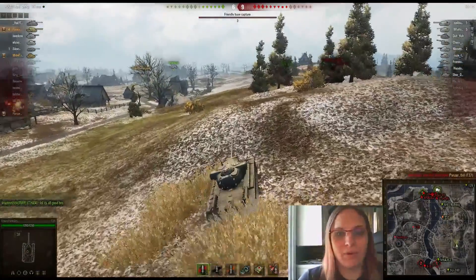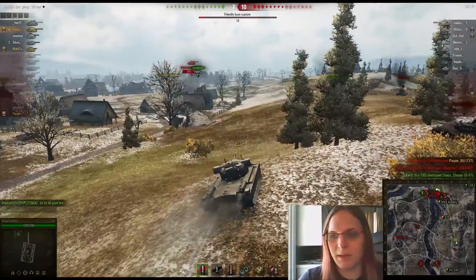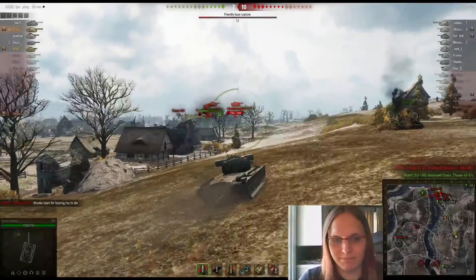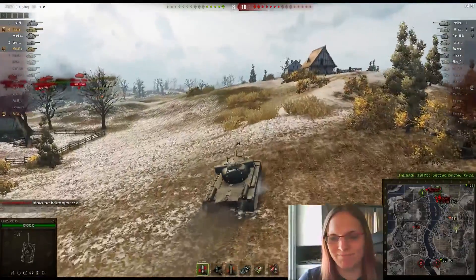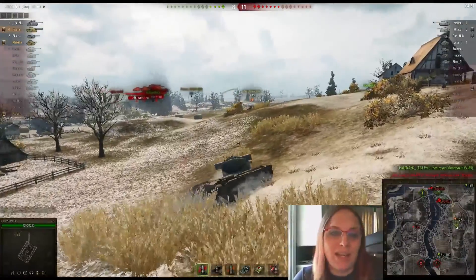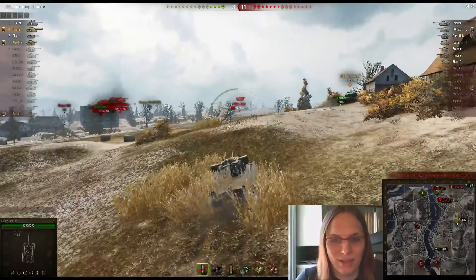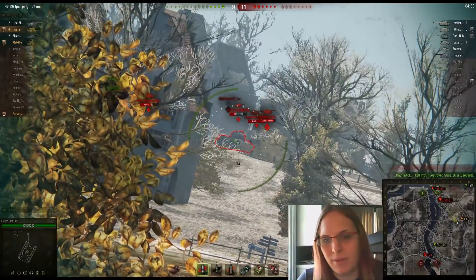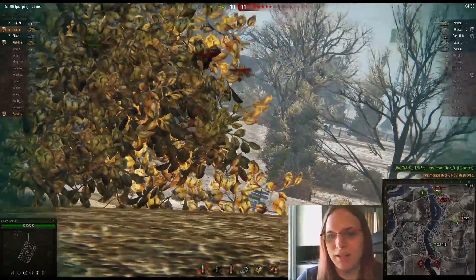Our T-28 prototype is doing an excellent job of keeping these guys pinned down and reset. The problem, of course, is that he's not actually killing tanks and our scouts are dying very quickly. You need to put your focus on something, T-28 prot. They push out — now it's 8 versus 11, not a happy place for us. Prot, you need to kill that scout or you are going to die. I carefully aim at this T-34-85 and take him out so there's now one less gun, and the prot does kill the scout, finally.